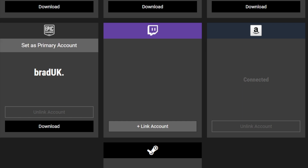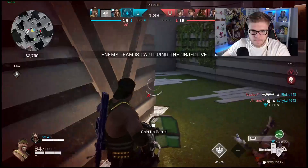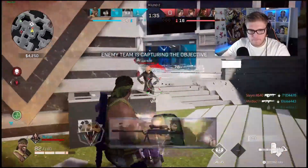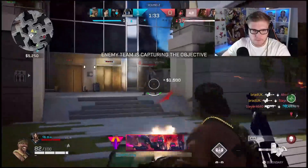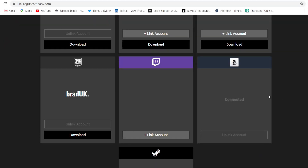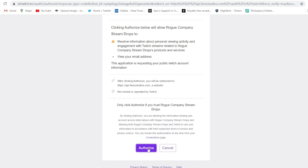I play Rogue Company on Epic Games, so I have linked my account to Epic Games. What this means is that when I download Rogue Company on Epic Games, I will not have to start from level one again — I'll have all my account progress. To link accounts, all you simply do is press 'Link Account' and it will take you to a login page.